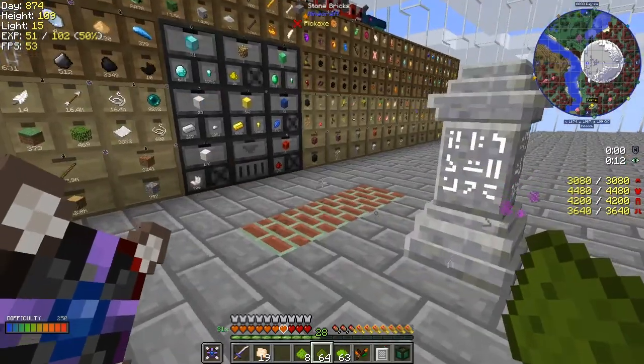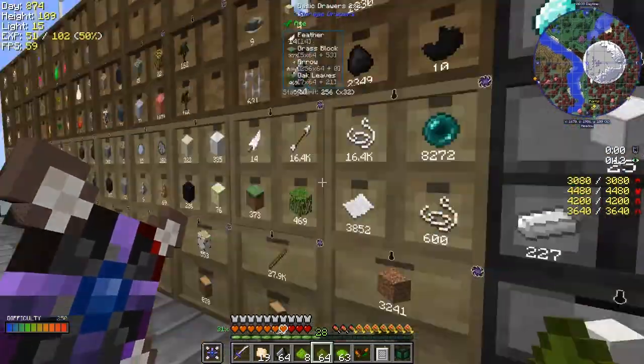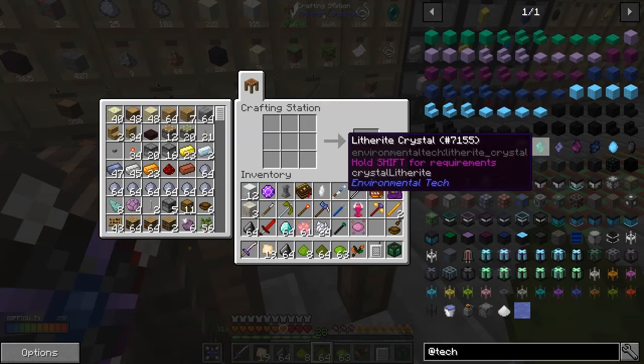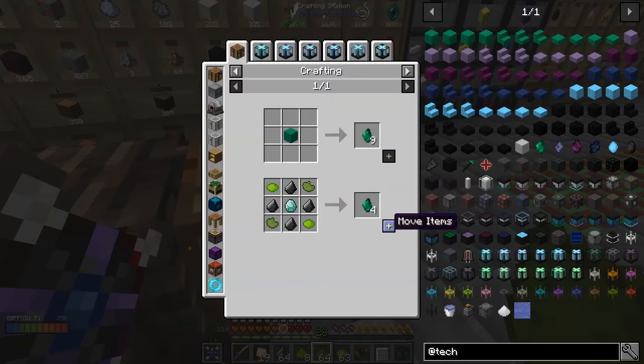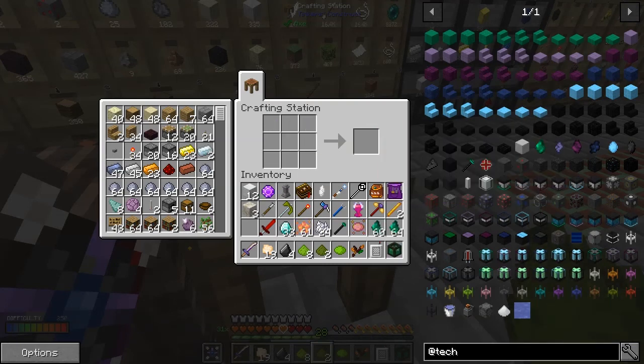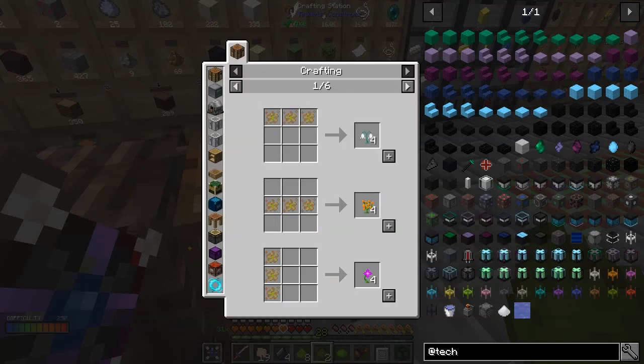We need flints - let's take a couple of stacks of flints and a stack of diamonds and see how many of these things we can actually make. So this one we're going to make just under two stacks. What are we actually short of? Not diamonds, not that - probably a dark green dye. Okay, let's make some of that then. I should just say green dye.